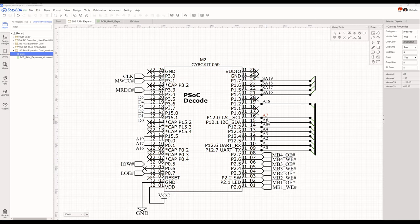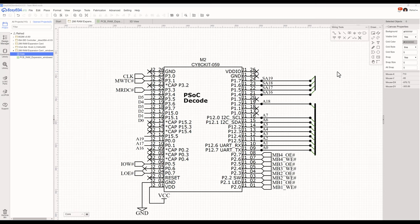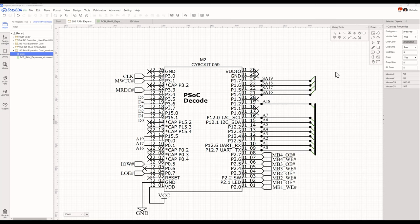If I feed it signals like address lines A0 through A7, I'll essentially have a register on the PSoC that I can write to. I need 64 segments of 64K each — let me validate that: 64 times 1024 times 64 equals 4 meg, yes. So I have 64 segments of 64K, and based on that I would need six bits to represent that. Six bits gives me values 0 through 63, so I need a 6-bit register to help me with the segment selection.